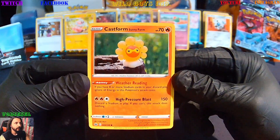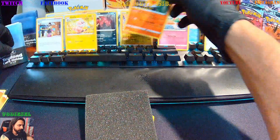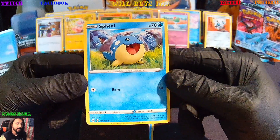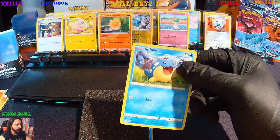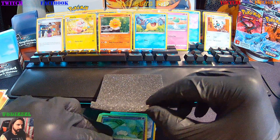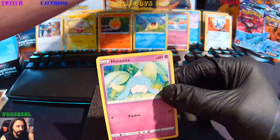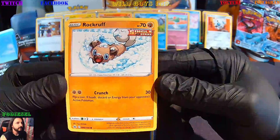Followed by Castform Sunny Form, and we're going to get Spheal, Archen, Hattena — which we got one of those right back — followed by Rookidee, Single Strike.